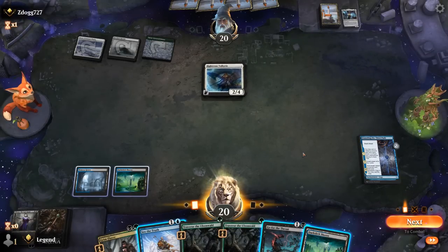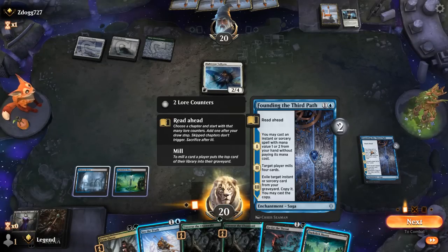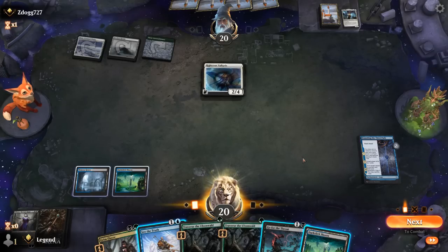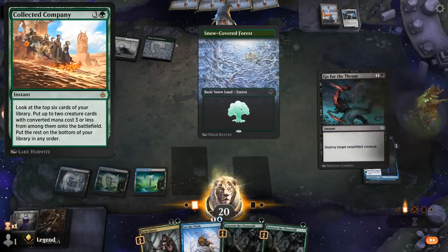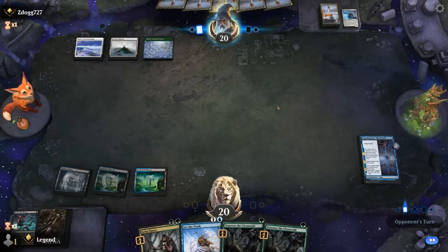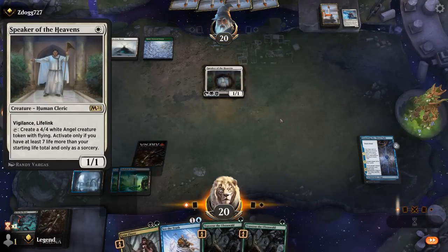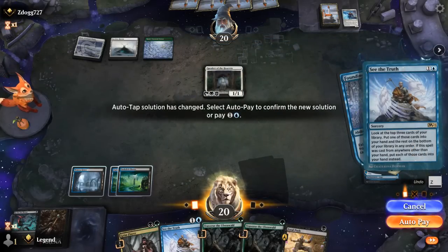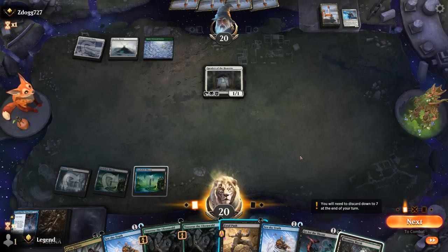There's another Giada so we deal with the Valkyrie instead to not wait for the opponent to cast Collected Company. We pass with delirium enabled. Next turn See the Truth draws three and we'll likely find green mana and can cast Grim Flayer. We kill Valkyrie, not wanting them to untap and cast Company — they could respond and gain a ton of life, and Founding going to graveyard enables revolt. Speaker of the Heavens appears — we have Fatal Push for it anyway. We hit a tapped land and pass.